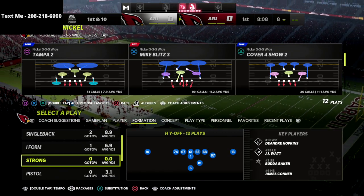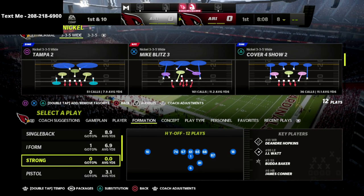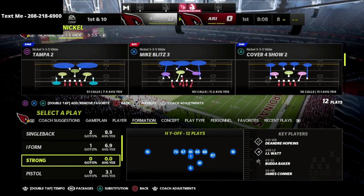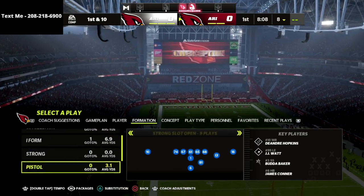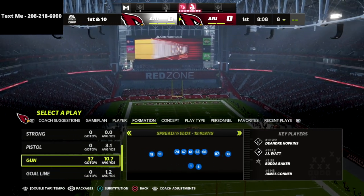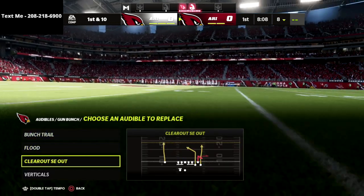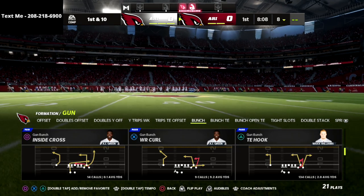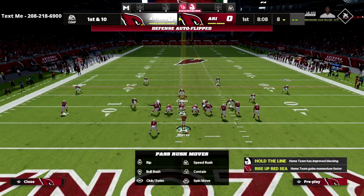Tampa 2 is kind of becoming the way that a lot of people like to play, but most people don't understand that the deep half zones are really not the best in terms of defending the deep sideline. We're going to show you two concepts in this video — the first one from Verticals and the second from Clear Out SE Out.